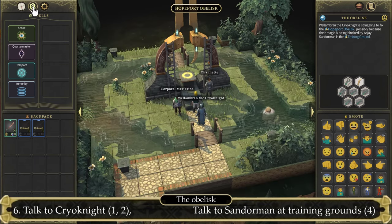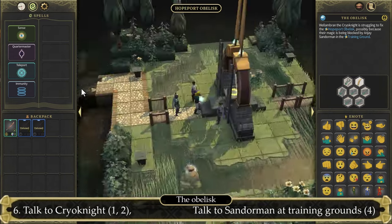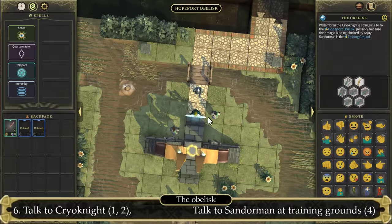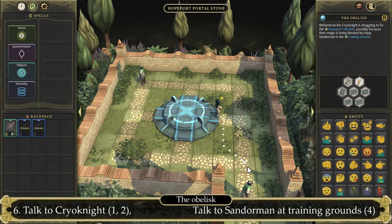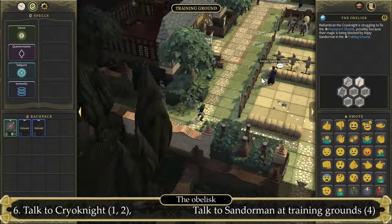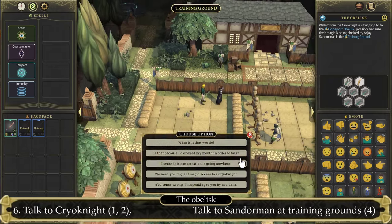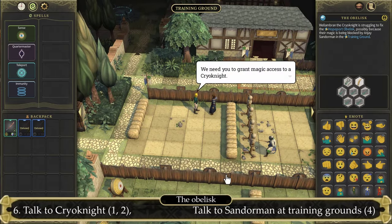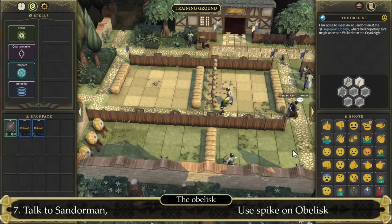You could either simply run back, or go to your spells and select the Hope Port Teleport. If you haven't unlocked this, simply go back to the town square and go back up north. Once you've arrived back at the training camp, let's talk to the most western NPC, Anjay Saradon. Select the fourth option: 'We need you to grant magic access to a Kreonite.' Then follow him and make your way to the obelisk.